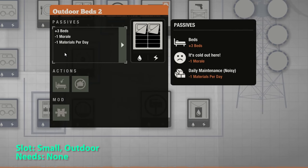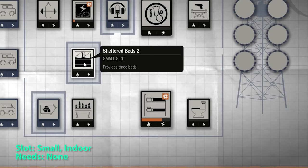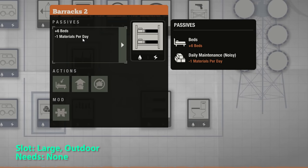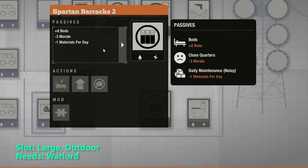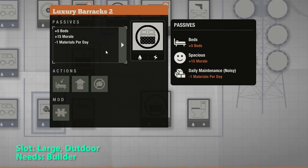Outdoor beds gives you 3 beds at the cost of 1 morale. The upgraded outdoor beds also gives you 3 beds but with no morale penalty. Ignore the 8 beds — that's just the built-in barracks in the Container Fort Base. The upgraded barracks gives you 6 beds, and you can convert it to a Spartan barracks or Luxury barracks. The Spartan barracks gives you 8 beds at the cost of a bit of morale, while the Luxury barracks provides a huge morale boost at the cost of 1 less bed than the normal barracks.